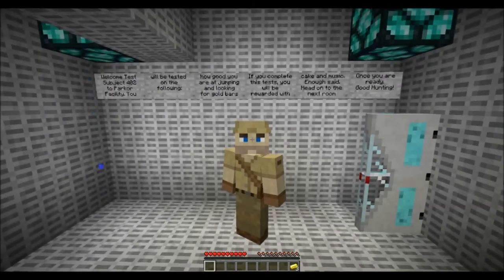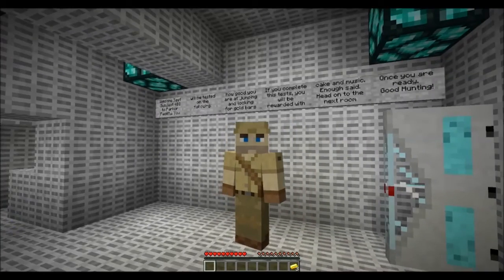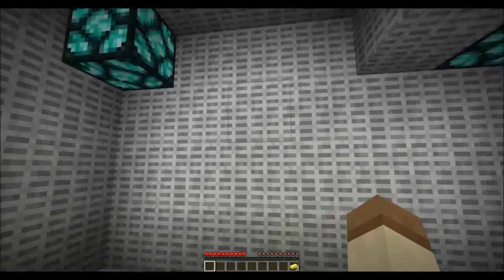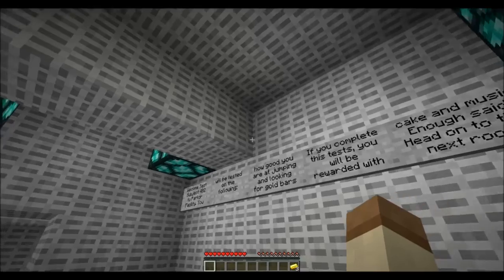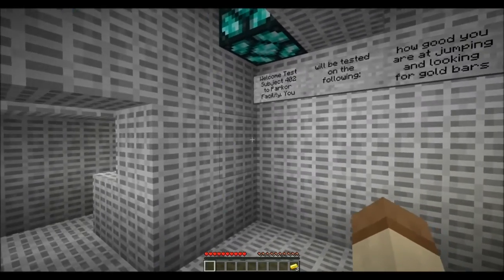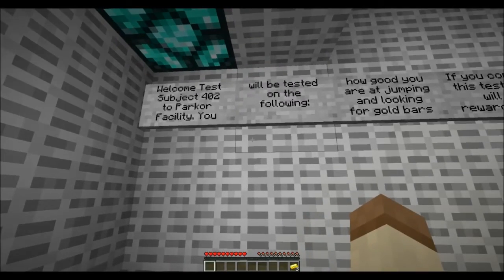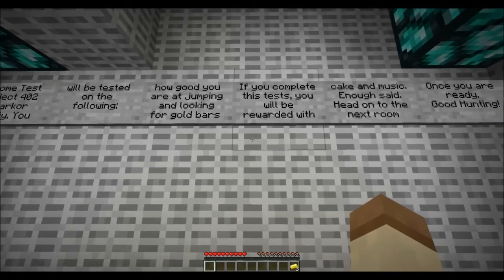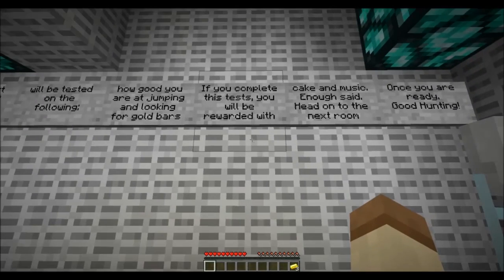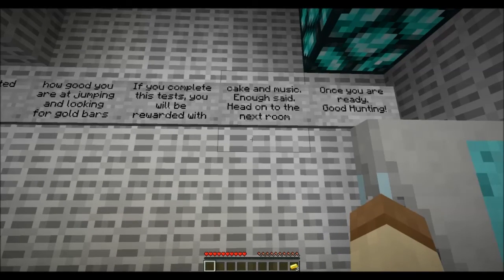Hello guys, it's pvkeyn92 here and I'm back after taking a big break from making YouTube videos. I'll slowly begin making videos again, but first we'll start with a small Minecraft custom map. It's Parkour Facility 1. Welcome, test subject 402, to Parkour Facility. You will be tested on how good you are at jumping and looking for gold bars. If you complete this test you will be awarded with cake and music. Head on to the next room.